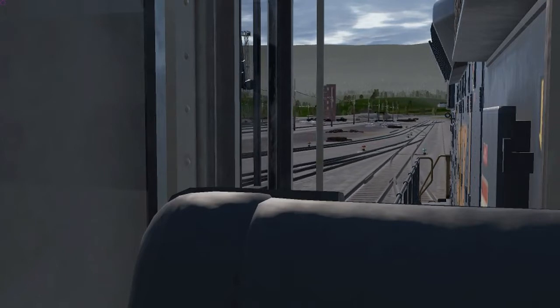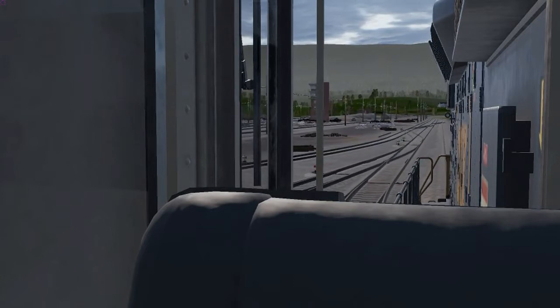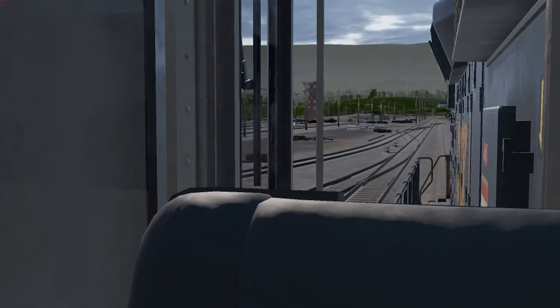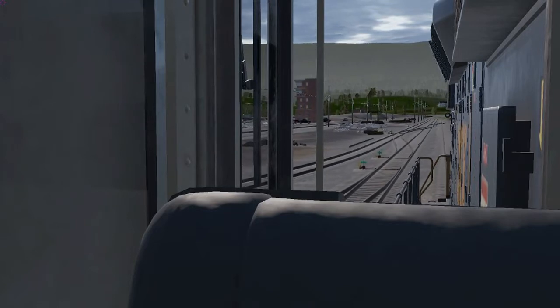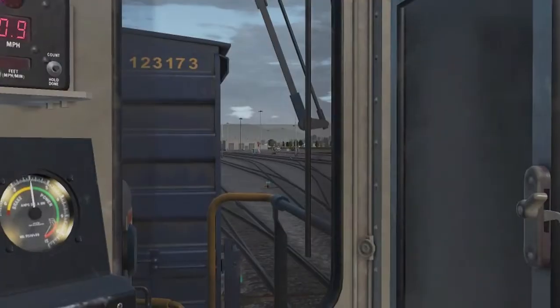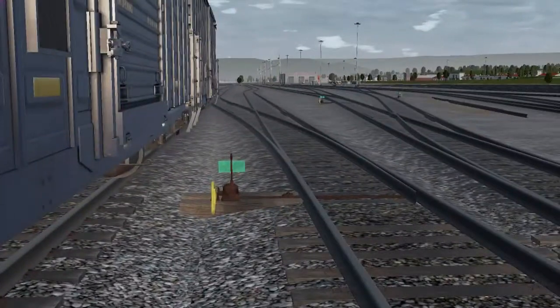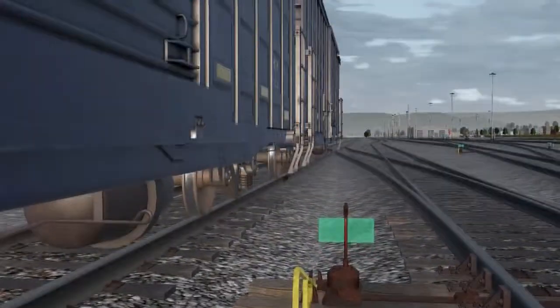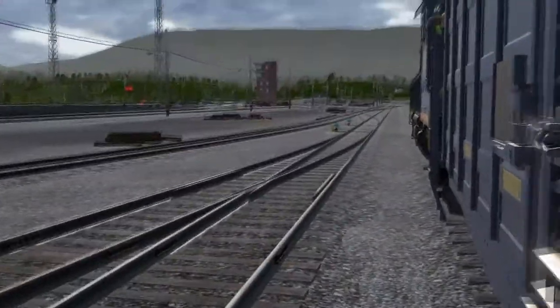I'm going to send out the conductor — the conductor is riding the back of the train, riding the far boxcar, ready to get out and throw some switches. He'll give me the okay and signal when I should stop. From the conductor's perspective, we've got a number of switches to throw.